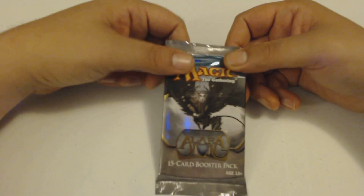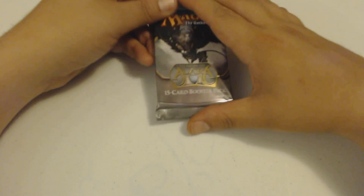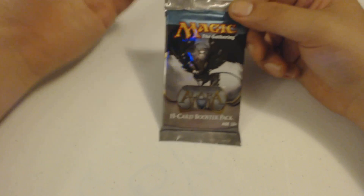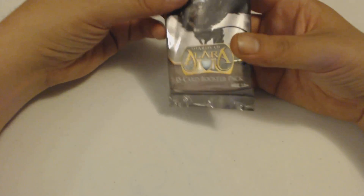My favorite one out of the three is probably Grixis — it's pretty sweet. I also like Jund, which is pretty nice if you get some Blood, Crush the Blood Braided. It's pretty sweet, so hopefully I'll get one of those. I don't think it's in this deck — I could be wrong.